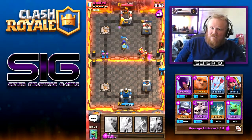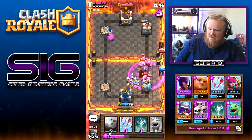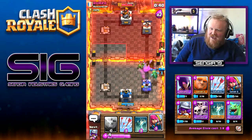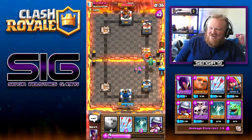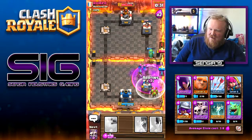That wasn't where I wanted the witch to shoot but it'll do. Oh, that's bad — the dragon just not shooting at the correct target. We'll use the arrows on the goblins.